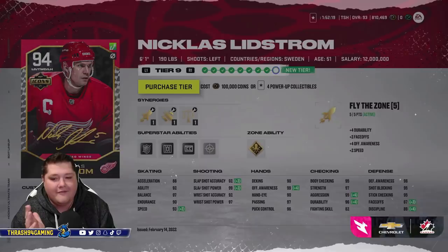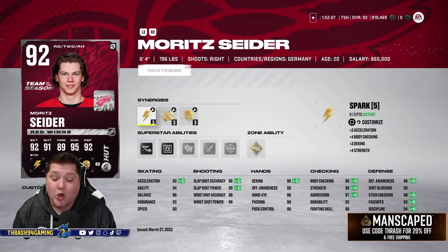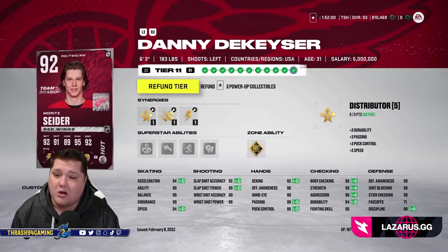For the defense, we've got Nicklas Lidstrom at 93 overall. I need four more collectibles to upgrade him, but even with that upgrade it doesn't help his speed much unfortunately. He still looks like a pretty damn good card. We've got Moritz Seider of course, team of the season, who could potentially win the Calder — and if that happens he's going to be like 97, 98 by the end of the year, it's going to be a disgusting card.